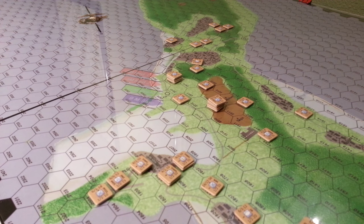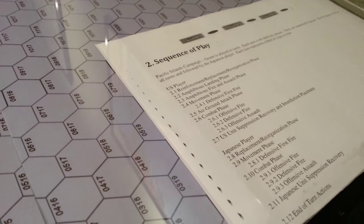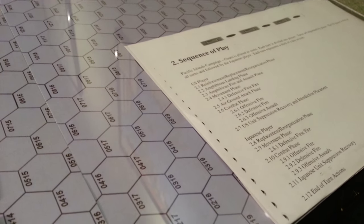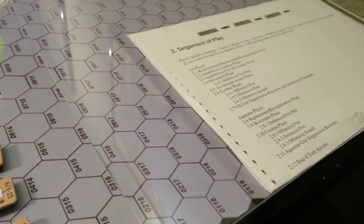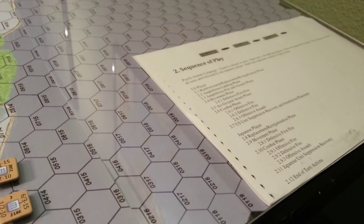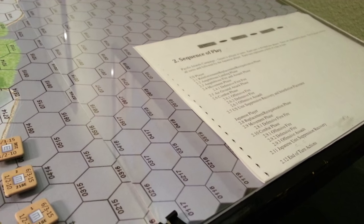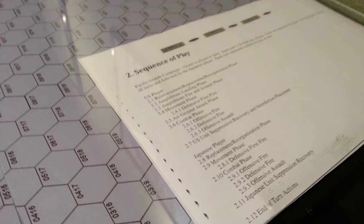There's a very straightforward sequence of play. You can see it here — you've got movement, replacements, landings, fire and assault phase, movement phase, defensive fire, air-ground attack phases, combat phases, and then suppression recovery for the US. The Japanese player goes through a very similar cycle. Pretty straightforward sequence of play.